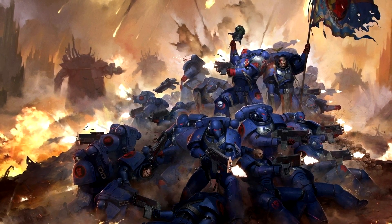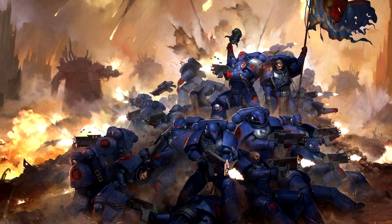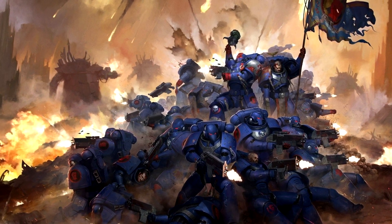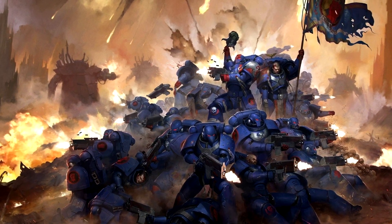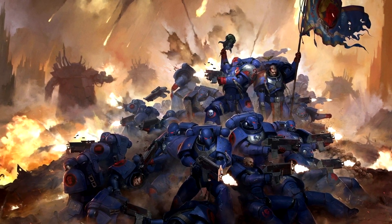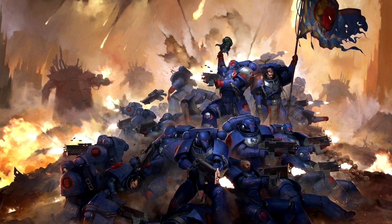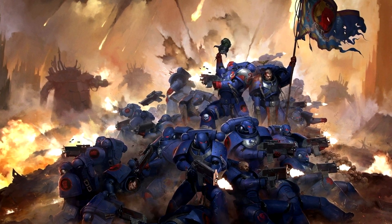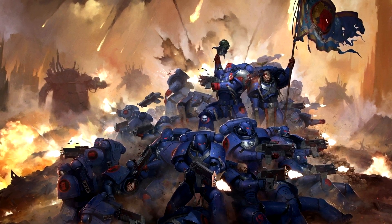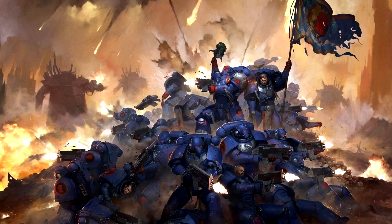Omophagea, also known as the Remembrancer, is implanted into the spinal cord and then wired into the central nervous system. Basically, it allows Astartes to gain access to recent recollections of memories and emotions by eating flesh or tasting the blood of any creature. Due to some mutation in this organ, some chapters have gained a natural taste for blood and flesh, like the Flesh Tearers and Blood Drinkers. The names of these chapters really do give it away.